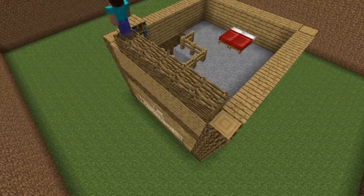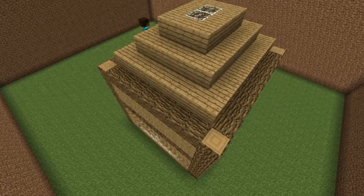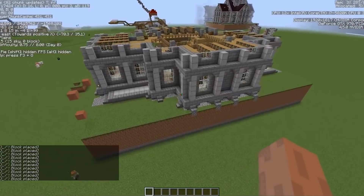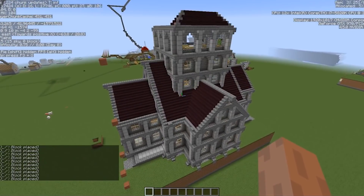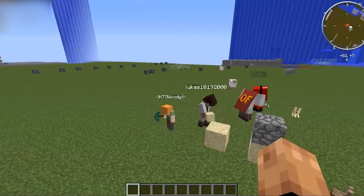BuilderBots can really help speed up the creation of your world, give you more things to explore, and surprise you with creations. Another great feature includes the ability to copy and paste creations — for example, if you've built a cabin, a BuilderBot can replicate it in another part of your world. You can also use more than one bot in your game if you need to.